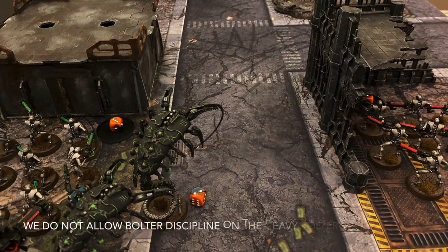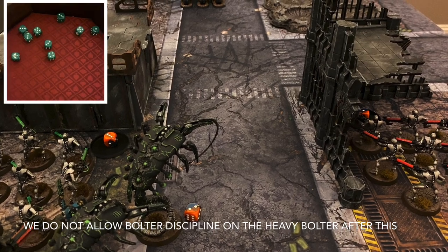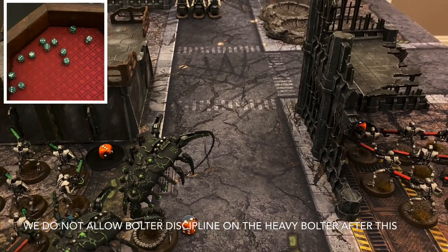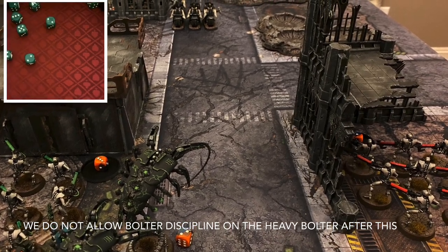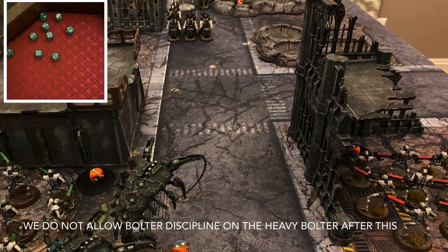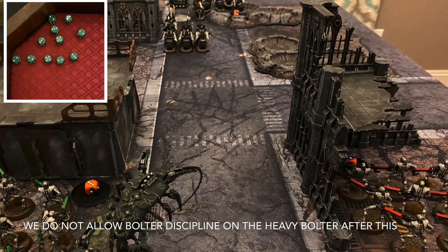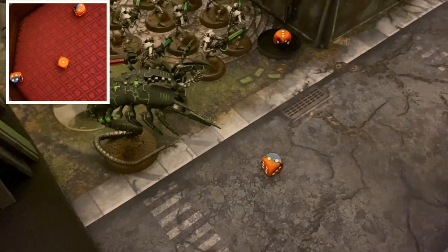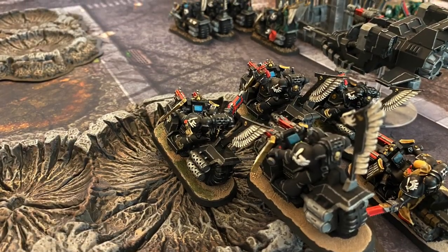Next up, the Twin Heavy Bolter will shoot into them as well. Instead of six shots, I'm guessing he gets 12 due to Bolter Discipline — I hope this is right. He rolls those out and gets 11 hits. He will need fours to wound, and even though he gets to reroll a few ones, only three wounds go through. The Wraiths take armor saves and two actually fail, so that second Wraith will be cut down, but still one remains. That will be it for the Dark Angels — I've always been told when you play Necrons, you want to be sure you cut down a unit in full, because if you don't, they will reanimate and come back to haunt you.